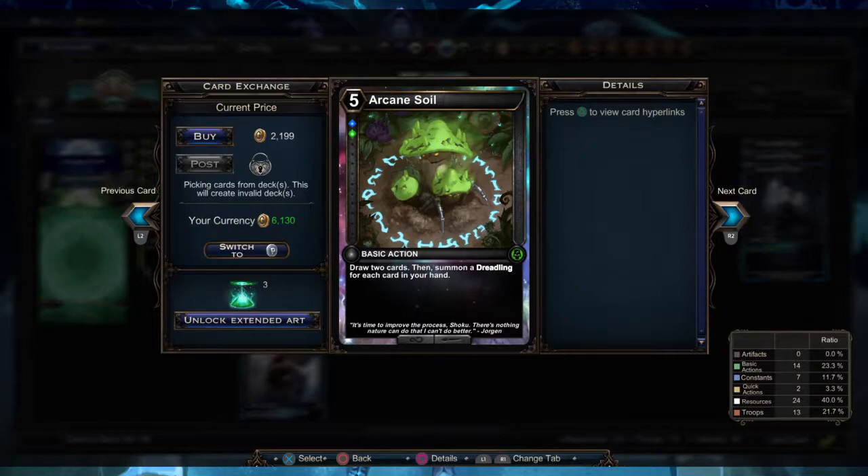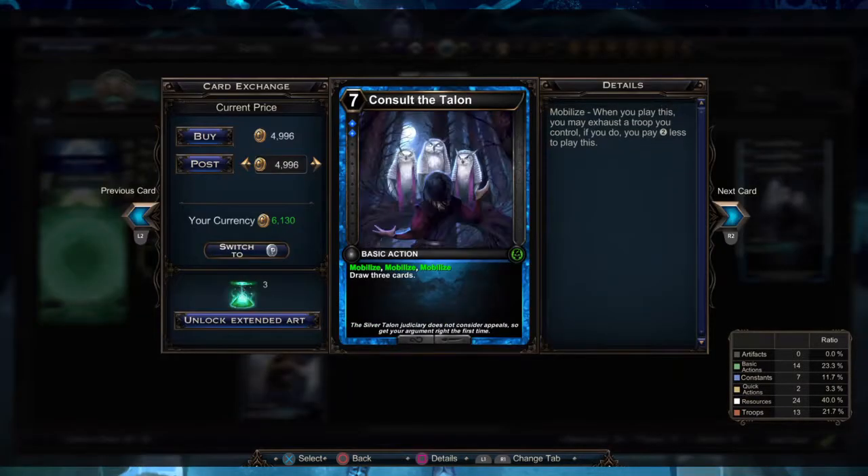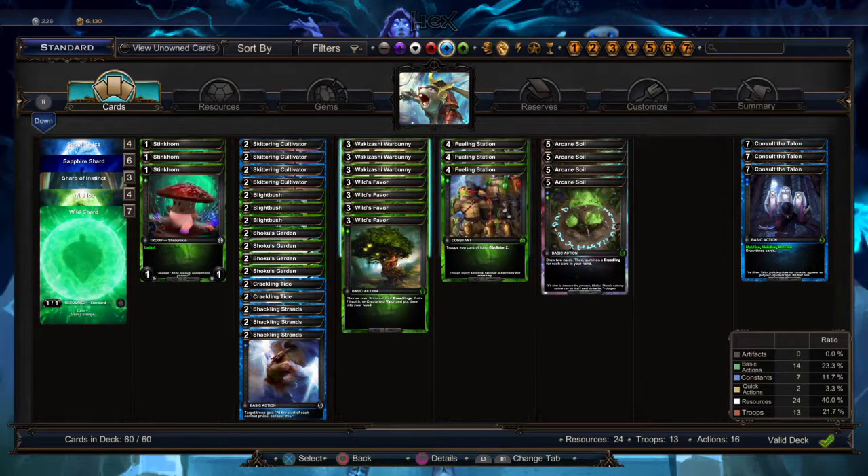Then the last card is Consult the Talon. It's a great draw card for this deck since you can exhaust up to three troops and each will reduce its cost by two, so tapping three troops lets you pay just one to draw three cards — and it's pretty easy to accomplish with this deck.